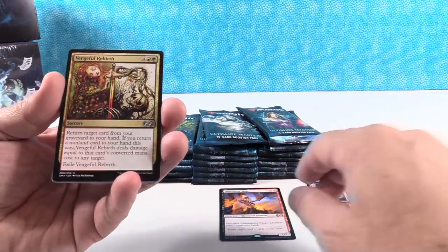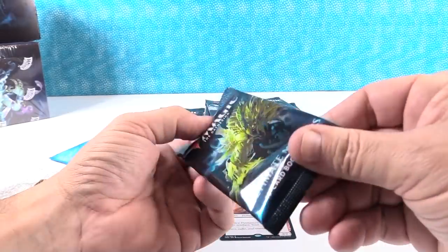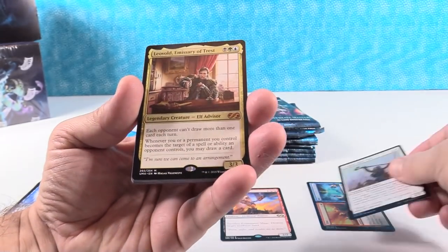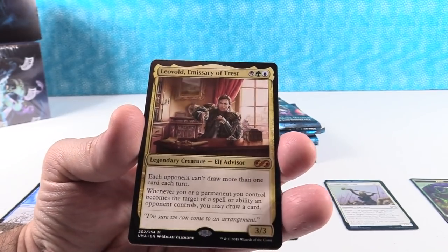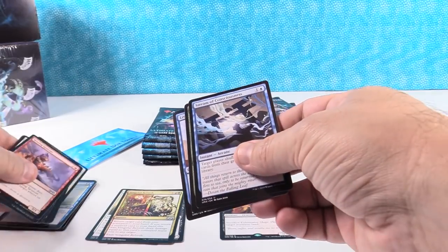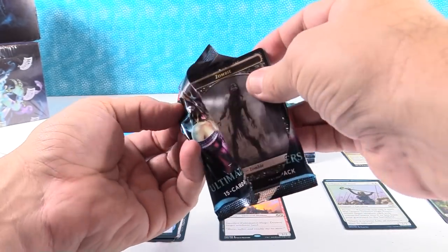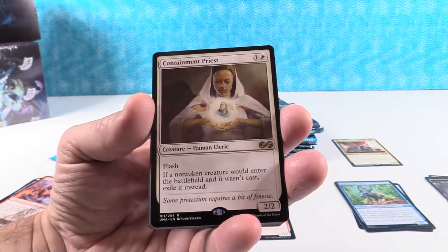Fire and Ice - it's our first foil, and it's a great foil. Fulminator Mage, haven't seen him in a while. There are our uncommons - no Eternal Witness, no Diabolic Edict, no Buried Alive. I started back on this channel because I really wanted to open up some Magic product, and this looks like a great product to do it with. Leovold, Emissary of Trest - one of my favorite artwork cards probably ever, I really like the way that looks. There's our mythic - a little nine-dollar elf advisor mythic.